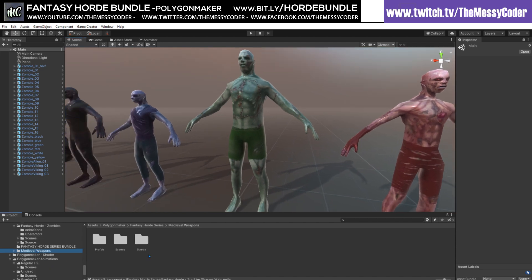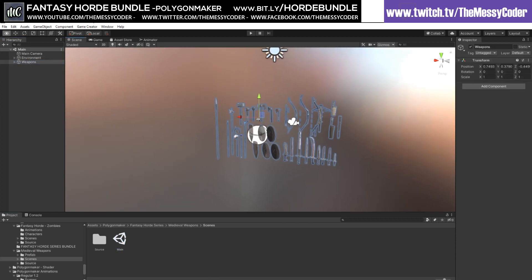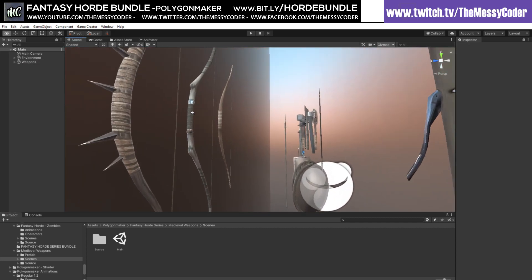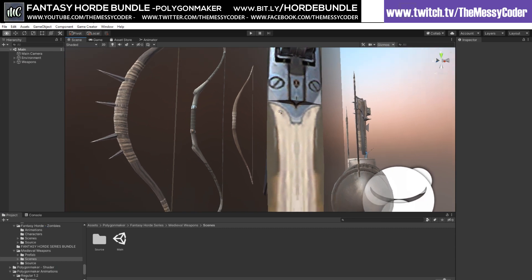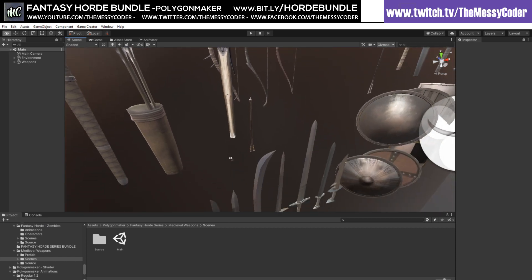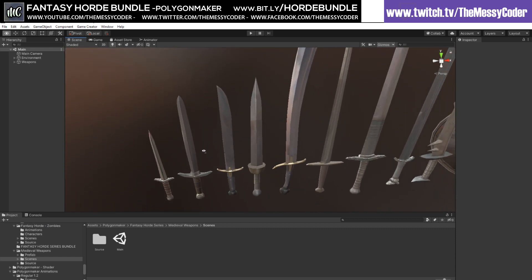Let's go into the weapons. A lovely collection of weapons — different types, bows, and don't forget you've still got others within the packs. So this weapons pack is in addition to all the other weapons we've seen. Nice shields as well. Axes. Lovely weapon pack.